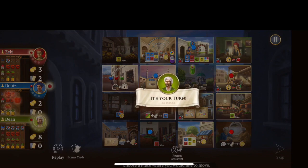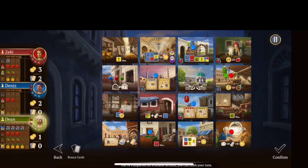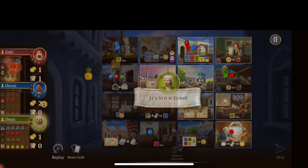Now I'm ready to upgrade my cart again, so I'm going to move over here, leave my assistant, and buy the cart upgrade. That took most of my money away; however, I did get a gem because I've now maxed out the size of my cart. I'll confirm that.